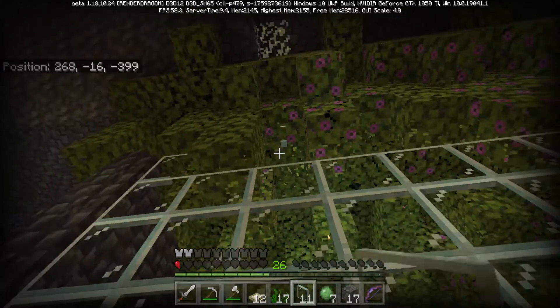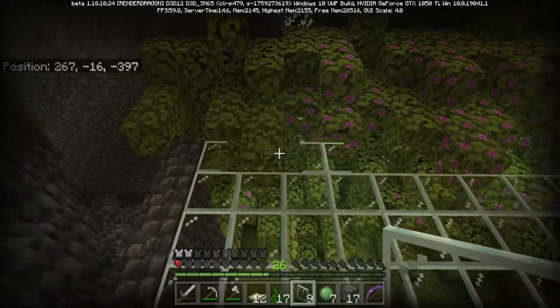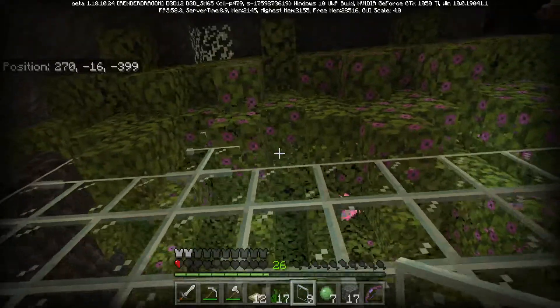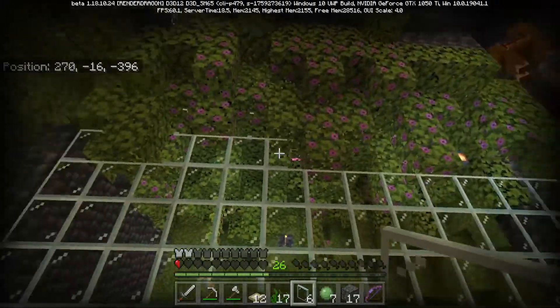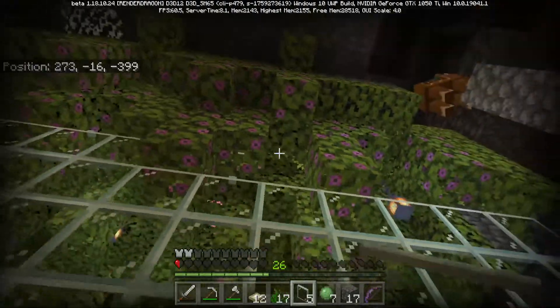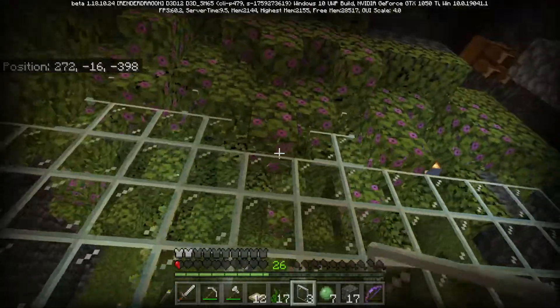The only thing I can think of doing is basically just having the glass going all like that. But as you can see it doesn't connect to the leaves, so I don't know what I'm going to do. In the case of having the leaves connecting to it, maybe I'll have to change the leaves out for a block that it does connect to.